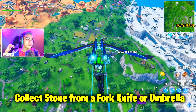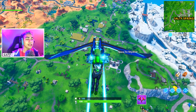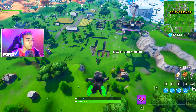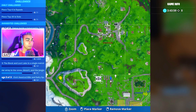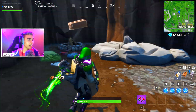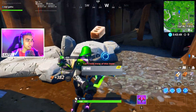Moving on to Stage two: collect stone from a fork knife or an umbrella. The first location is the fork and knife, located next to Fatal Fields. As you can see, there are a lot of rocks here. This is the exact minimap location. Just destroy a few rocks and collect the stones — you only need 100 to complete Stage two.